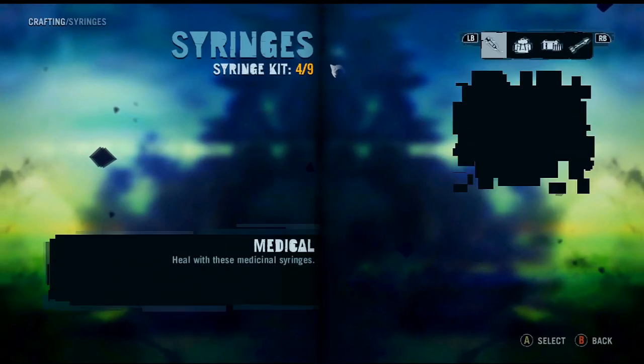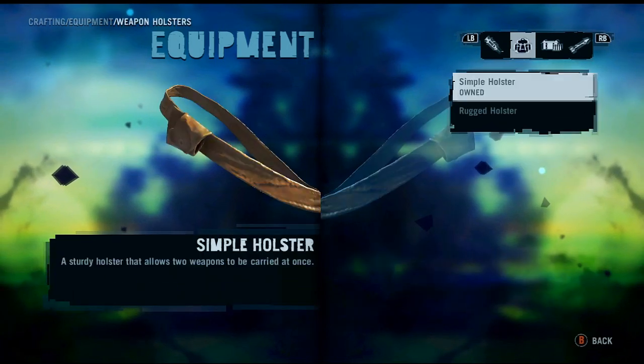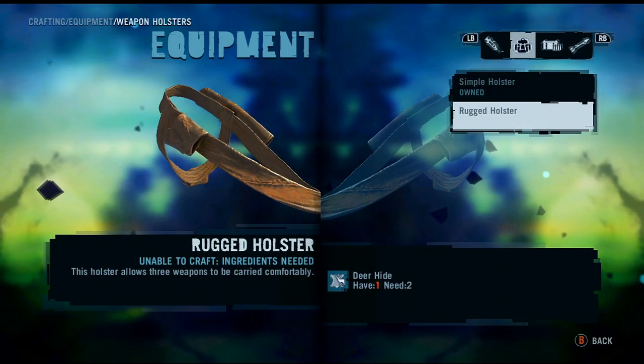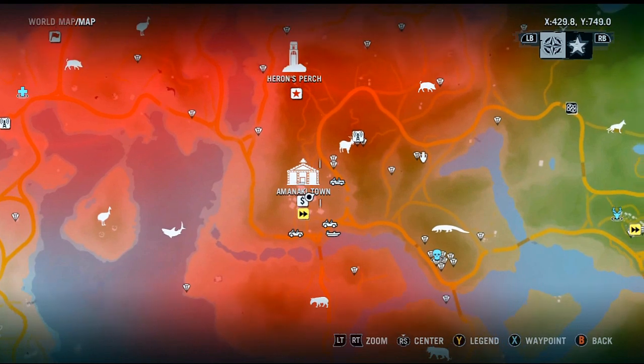Is there anything we should craft right now or should we just move on to our next objective? Weapon holsters — I would need a deer hide. Is there any deer around here? I see goats, pigs...